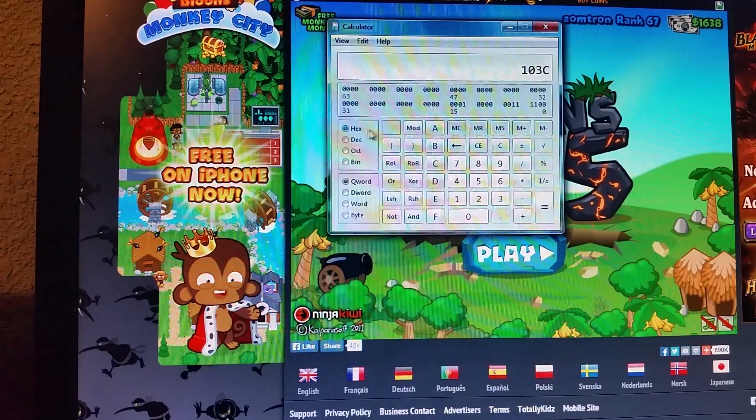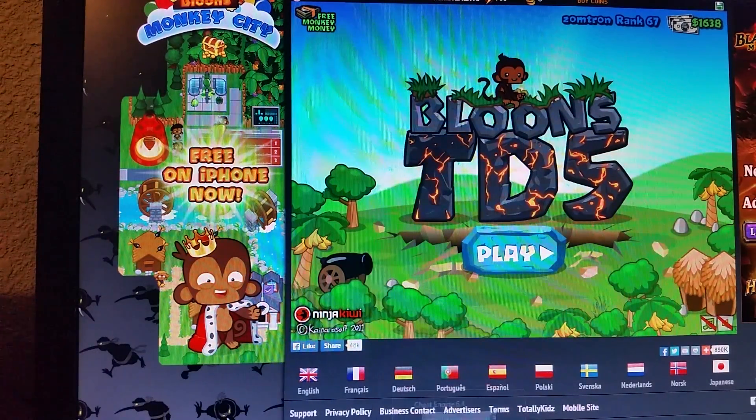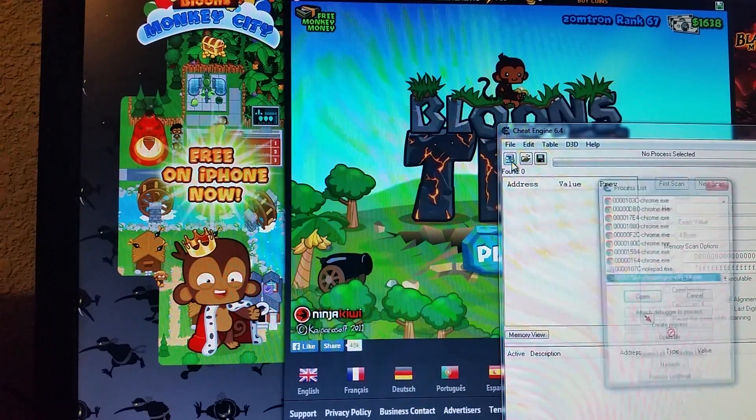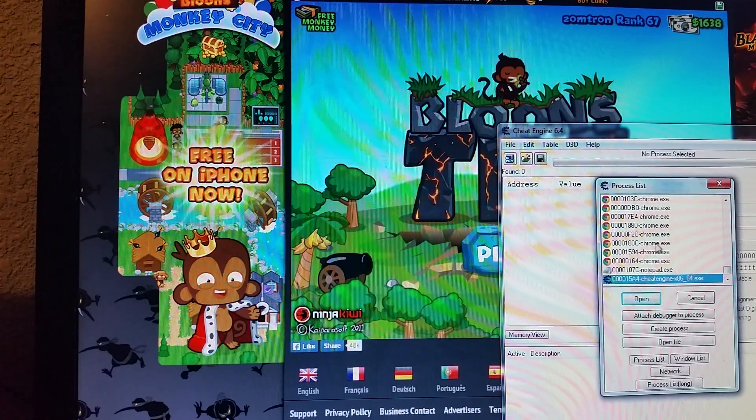Then go to Hacks — now we're looking for 103C. Then you want to have Cheat Engine 6.4 open, and you want to go over here and find it.